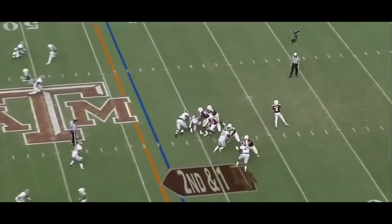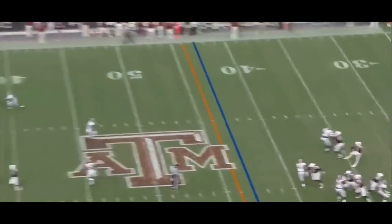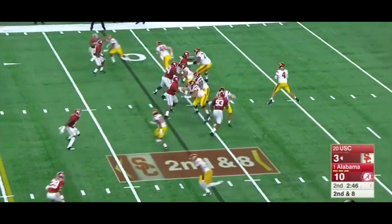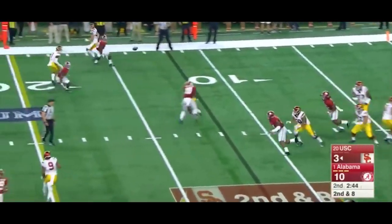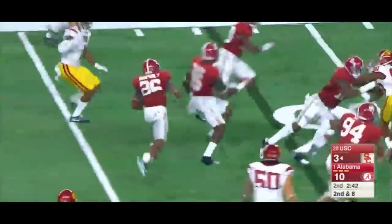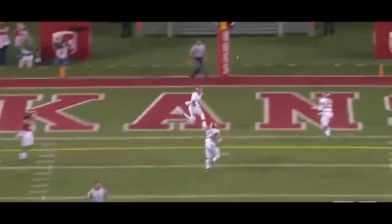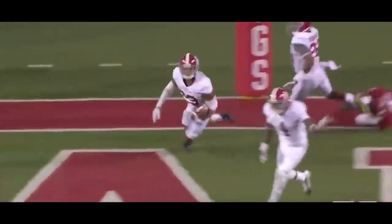This gave Saban's defense the ability to match up with the speed of the modern game and adapt to the new ways that college football was being played. Instead of straight-up size and power defensively, he transitioned to much more speed and complex coverage looks on the back end to give him answers to all the new wrinkles that offenses threw Alabama's way.